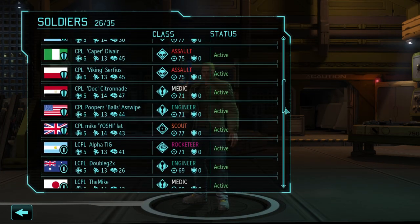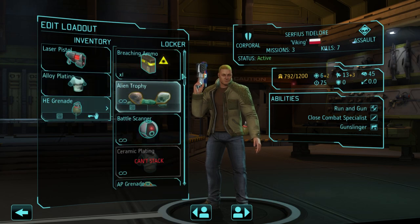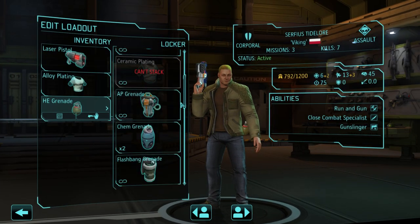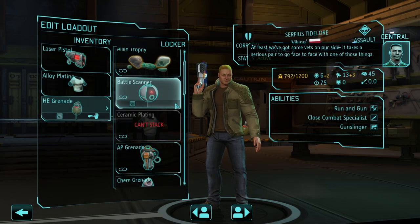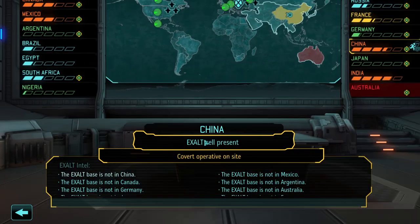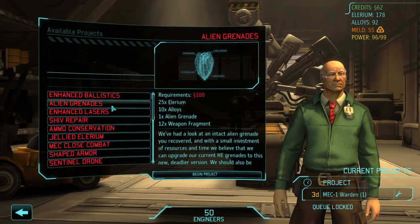Give him some alloy plating. The grenade is still a good idea — he can either blow up cover, or kill someone like I tried to last time, although it didn't really work out that well. We can't give him clips cause that only works with the primary weapon. I don't really know what else to give him — if there's something better I would give him something better but I don't have anything. Operative deployed to disrupt Exalt cell in China. We still can't research the alien grenades — oh wait, here it is.